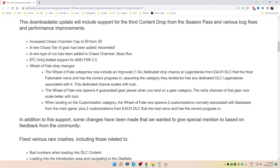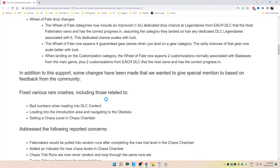The Wheel of Fate now spawns four guaranteed gear pieces when you land on a gear category. The rarity chances of that gear now scale better with luck. When landing on the customization category, the Wheel of Fate now spawns two customizations normally associated with badasses from the main game, plus two customizations from each DLC that the host owns and has the correct progress in.